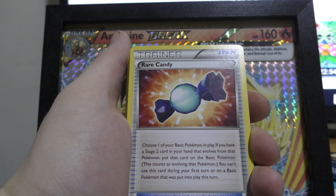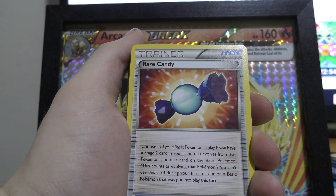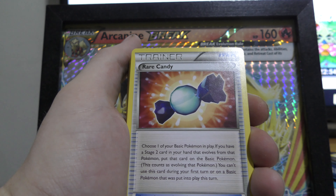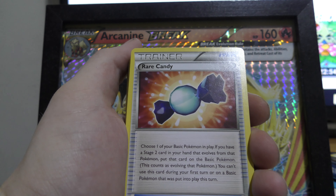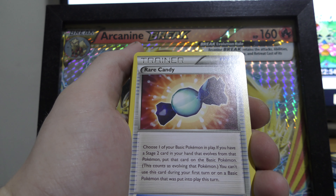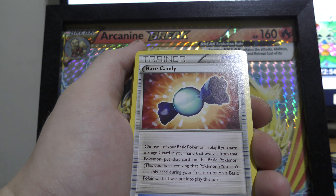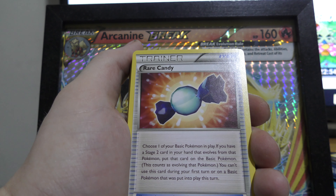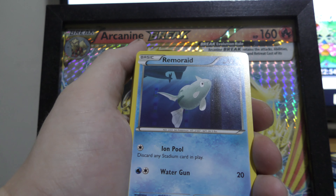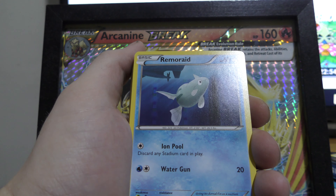We've got a Rare Candy here and it's great to see. I love Rare Candies — I actually use quite a bit of them in my decks, I find they're really good. For those who don't know, instead of waiting a turn to evolve your Pokemon, you put your basic Pokemon down and use this to skip straight to the evolved form. I usually run at least three or four in my decks. This one only has one or two so we're going to find out.